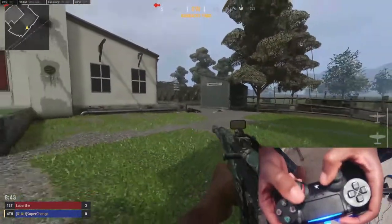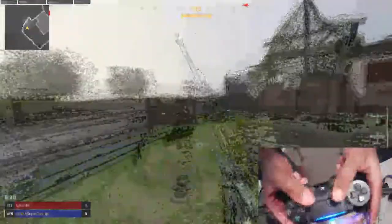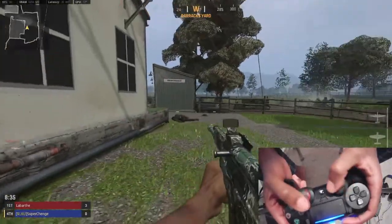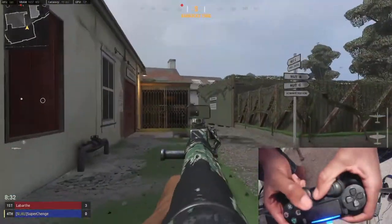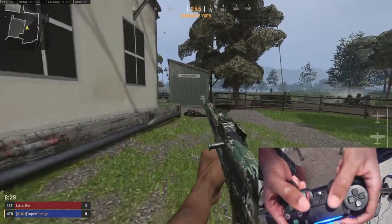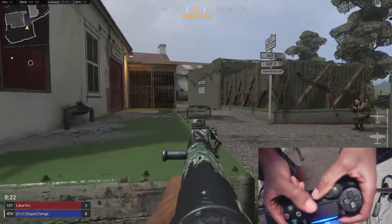Sometimes you'll get a slide jump if you press L2 before you press your second slide to cancel it - you'll slide jump instead. That's honestly not even a bad move; it's just situational. You can slide jump around a corner and you can even bunny hop out of the slide jump as well.